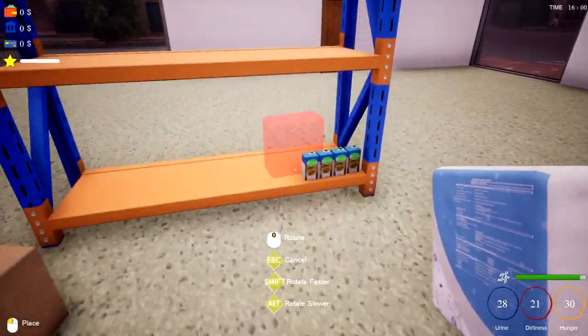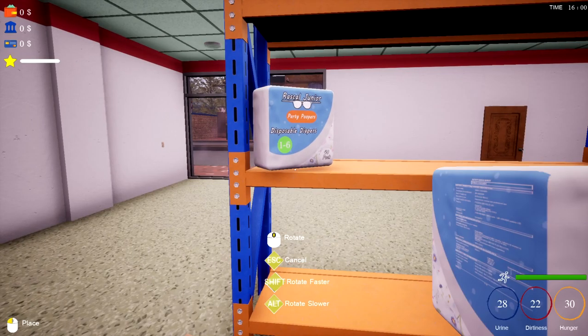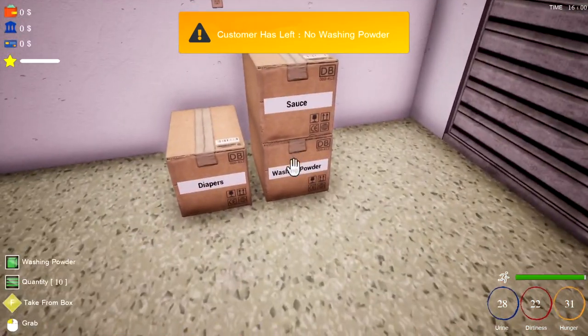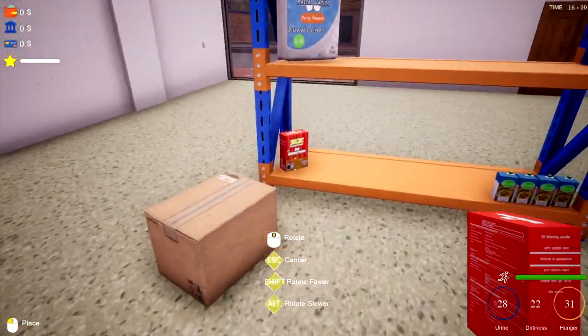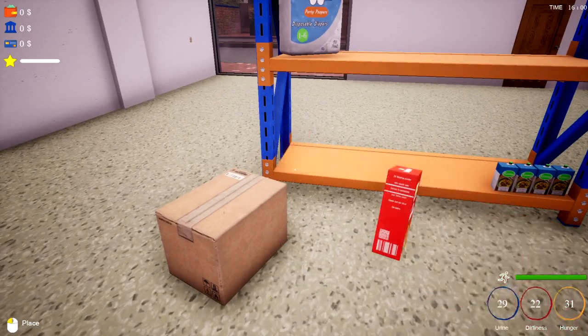It gives us some stuff - diapers, sauce, washing powder. Shall we put these on an angle? Let's stick them at an angle. No washing powder - I've got washing powder! Let's get the basics on the shelf so that at least when customers walk in there's something here.